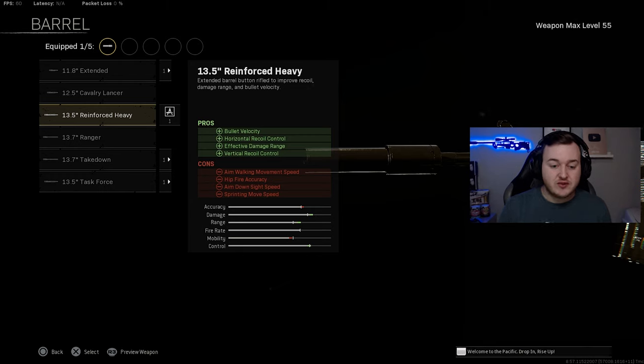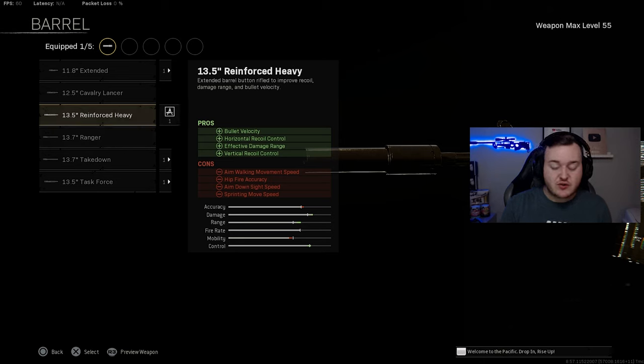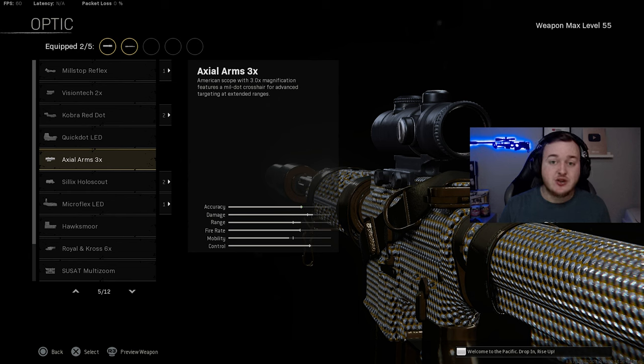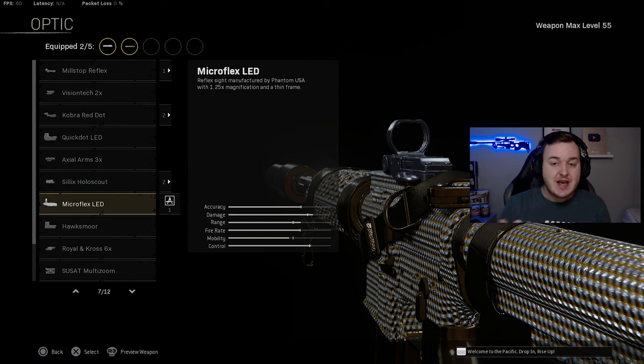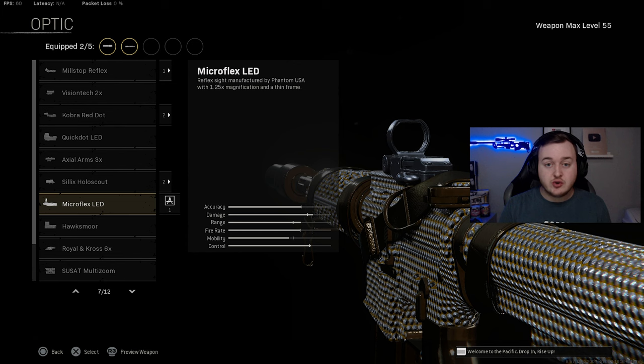For the barrel we're adding the Reinforced Heavy Barrel for bullet velocity, recoil control, vertical recoil control, and effective damage at range. I prefer this over the Task Force Barrel because the Task Force hits the weapon's cons harder. The Reinforced Heavy Barrel gives similar benefits with a smaller penalty. For the optic, the Axial Arms 3x goes on for medium to long range — or use the Micro Flex LED for aggressive close-range play.